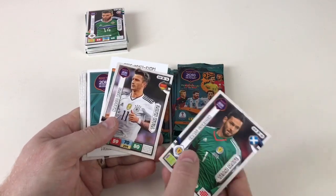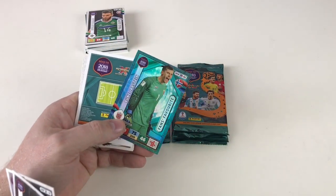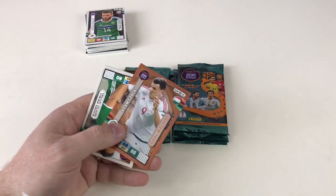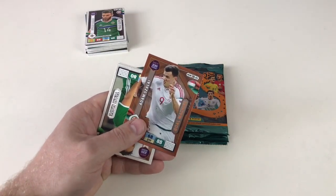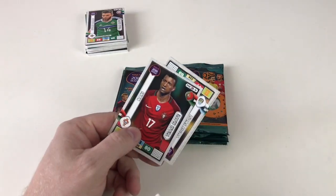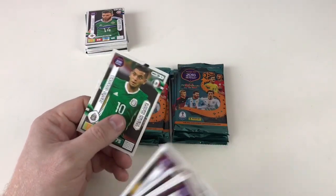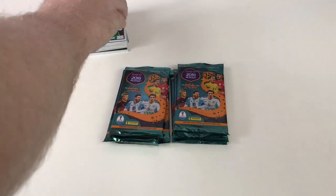We've got Craig Gordon, Marco Reus, Rune Jarstein as a fans favorite — excellent! And Adama Traoré as a goal machine — awesome, that's our first goal machine, so that's pretty sweet! Also Javier Hernandez, Claudio Bravo, Nani, Lucas Biglia, and Jesus Corona. Again, a very good packet!